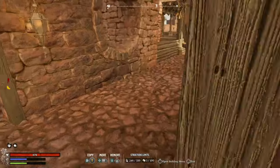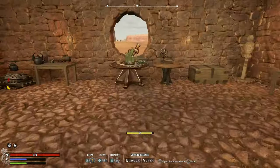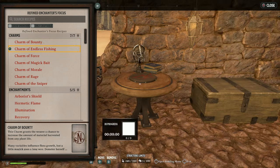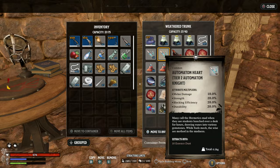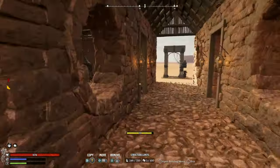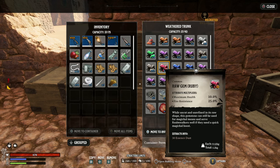Raw gems are obviously useful because you need a lot to craft glass, which is needed for making your cards, and also for cut gems — some armor, weapons, and crafting benches require those. One thing that stumped me was recipes that say they want colored gems or colored glass. That simply means you're using a rarer, colored glass — so that could be amber, sapphire, emerald, or ruby.